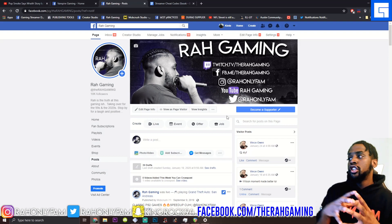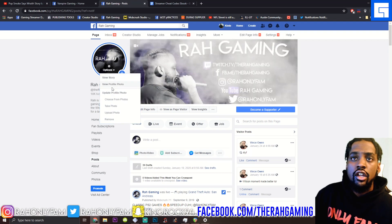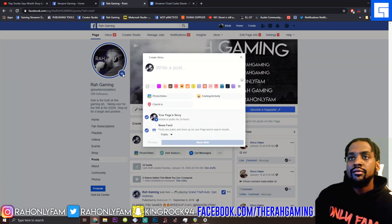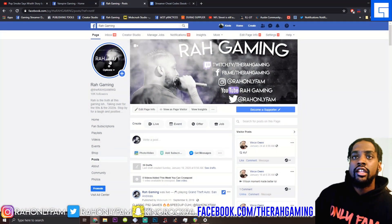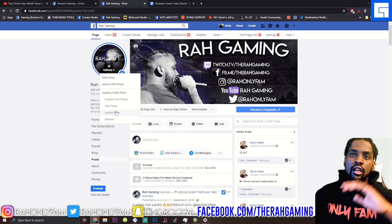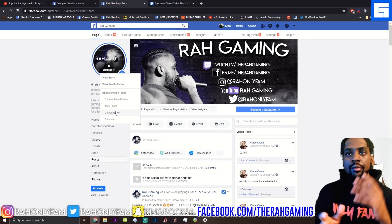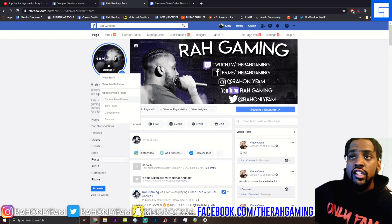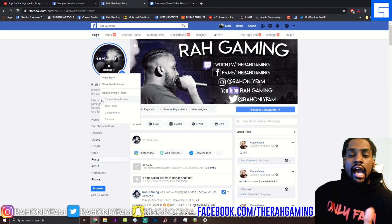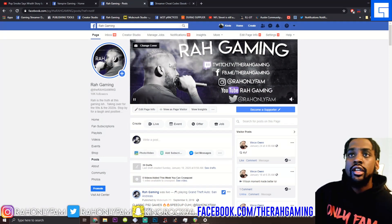After you have the Gaming Video Creator page set up, the next thing you're going to do is upload a high-quality photo or video for your avatar. Click this area, go to Options, and select Upload Profile Photo. Make sure your image is high quality. If you need graphic design help, hit me up on Instagram at I of Raw Imaging.